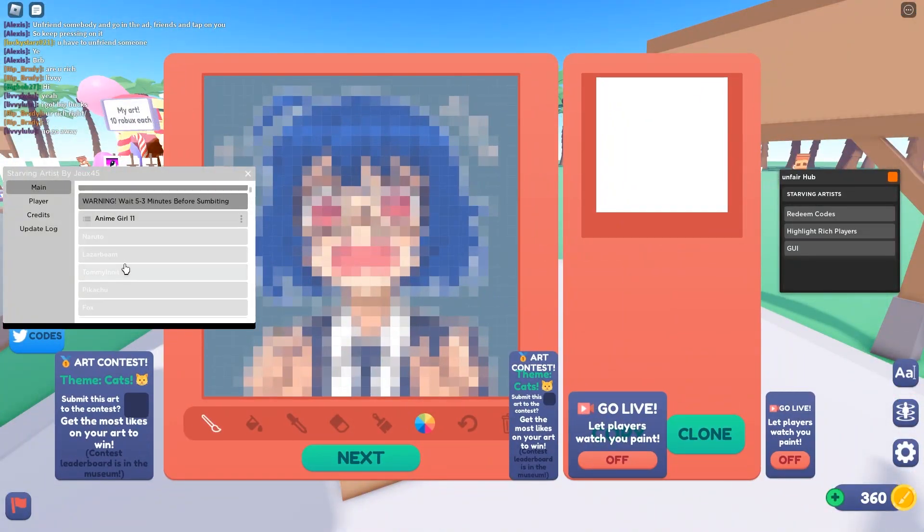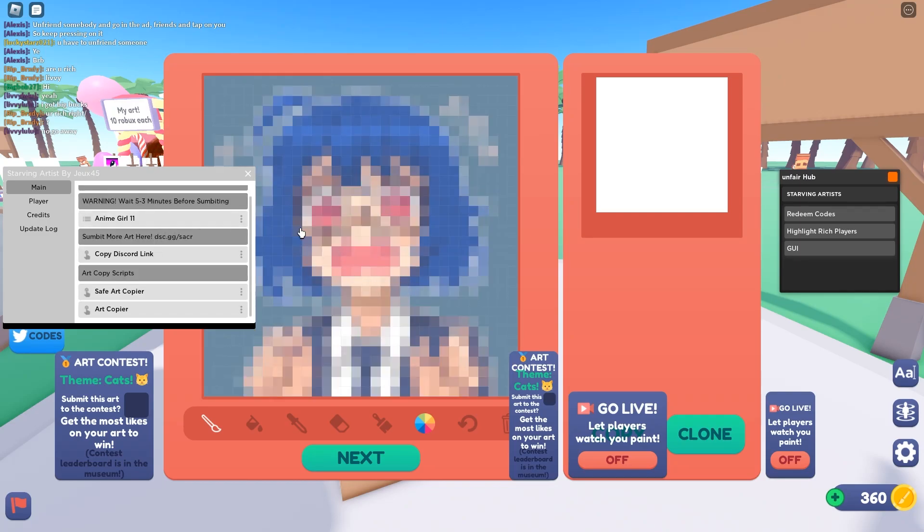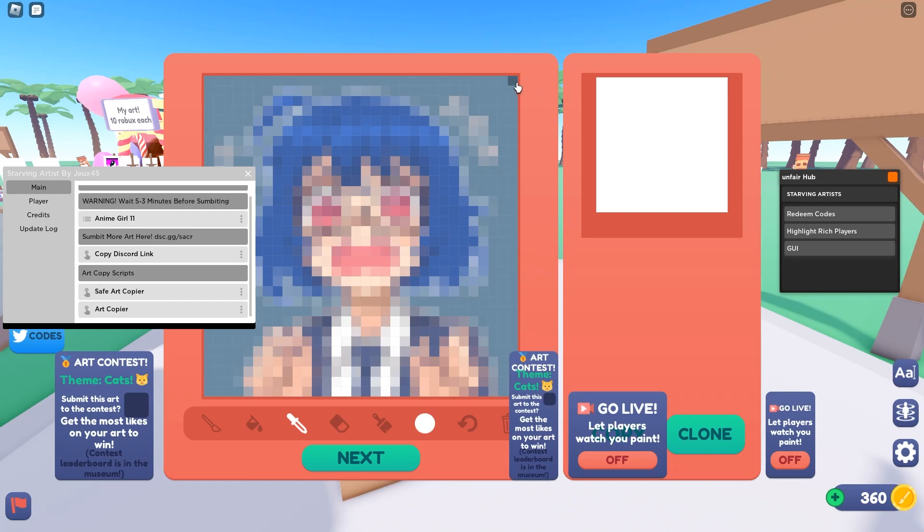And then you can copy art just like this, but you will get warned if you don't do it right. So you're gonna have to do it right, which means you're gonna have to sit here for about three minutes or so. And change up some things, like maybe add a border or something.